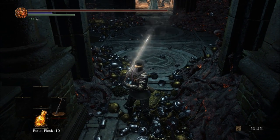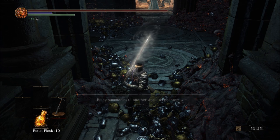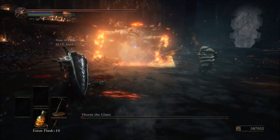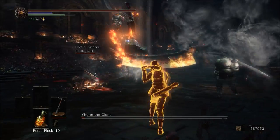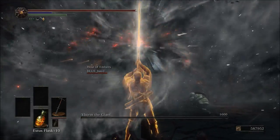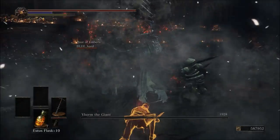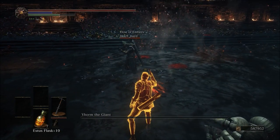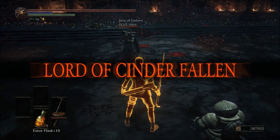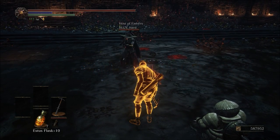Now obviously this will become relative to the time that you are playing the game, but I'm actually in new game plus right now and it only took me one to three minutes to get summoned each time. Now I didn't try this my first time through the game, so I don't know if it would be easier or harder to get summoned that way. However, if you do this boss fight with two or more people, it is incredibly easy and very quick, so as long as you don't have to wait a long time to get summoned, this will be a very quick way to rack up Sunlight Metals.